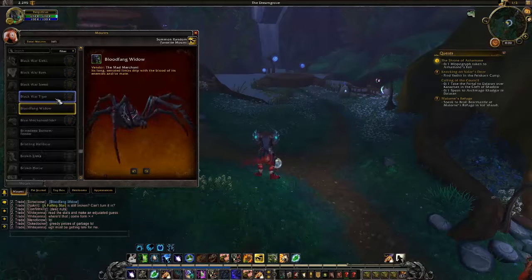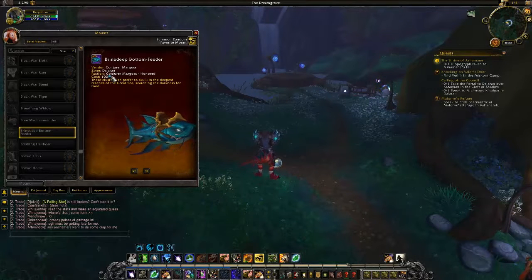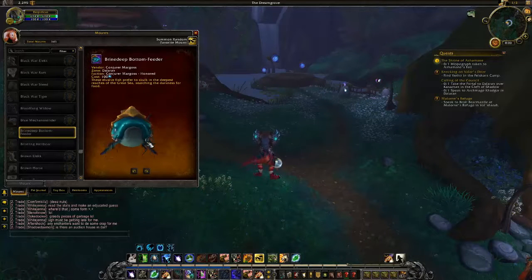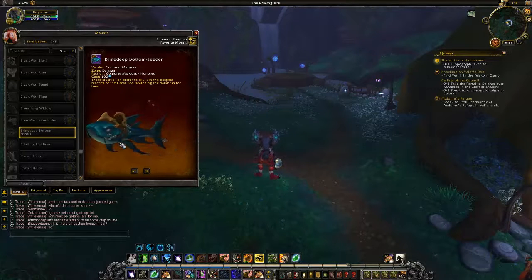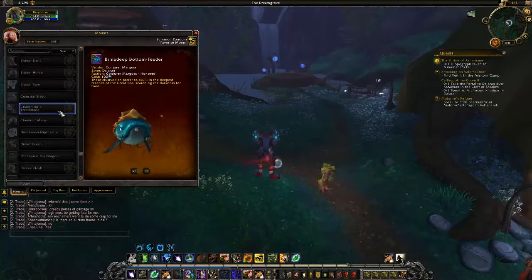This one will probably cost about 2 million gold. We have the Brine Deep Bottom Feeder — it is available through Conjurer Margoss when honored with this person in Dalaran, and it costs a hundred blue fish nugget bubble things. The Brine Deep Bottom Feeder looks really cool; it's like a giant whale-slash-catfish. It's probably going to be an only underwater mount, though I'm not sure yet in the beta, so I'm not too sure how much use people are going to get out of it.